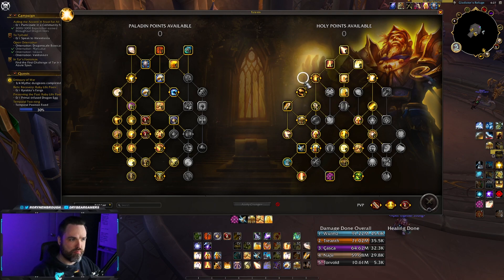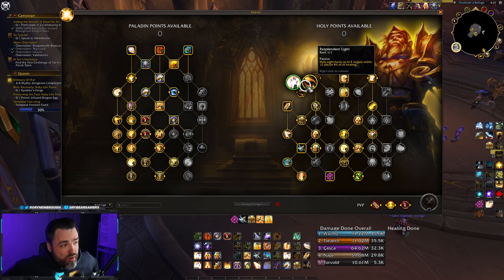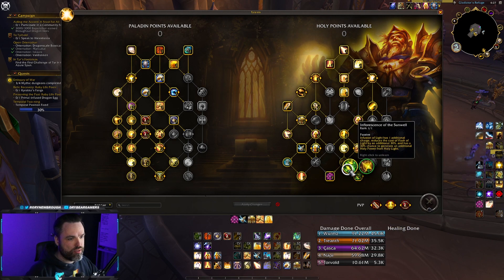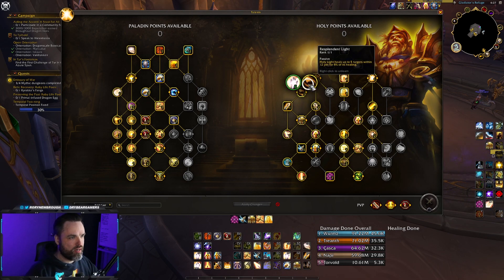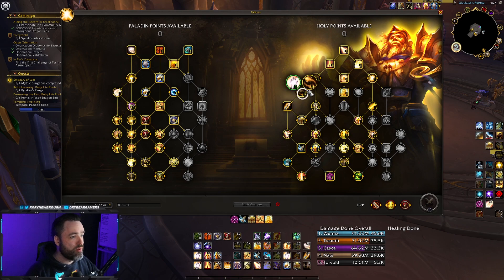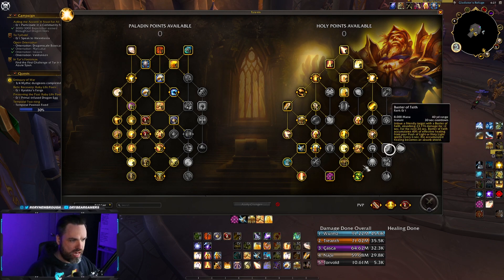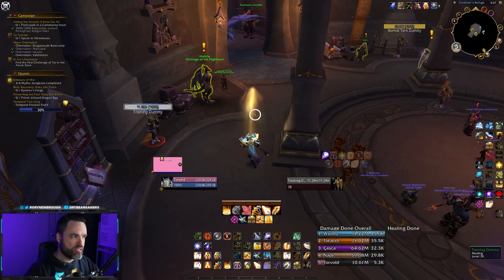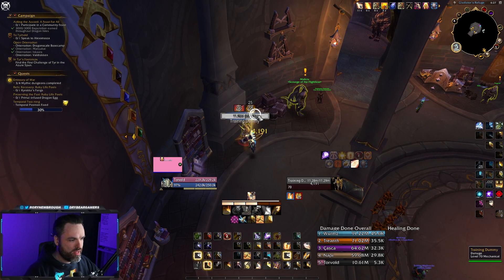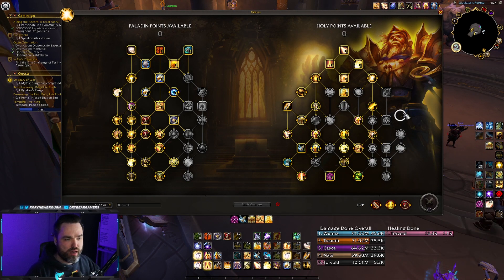This is probably the most basic caster build — I'll have it down in the description. You can also take Resplendent Light, which heals up to five targets within 12 yards for 8% of its healing, so you get some nice AoE scaling on your Holy Light. With this build you don't need to rely on Crusader's Might and don't have to be in melee range. There is also a melee build where you rely on Crusader Strike to lower the cooldown on your Holy Shock and stay in melee range as long as you can.